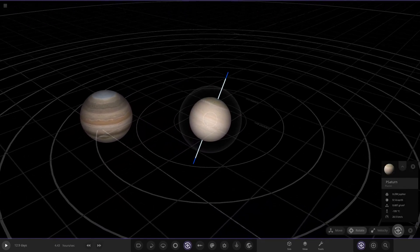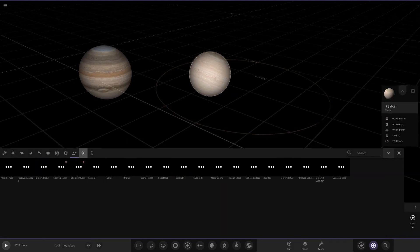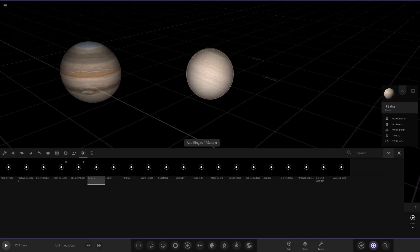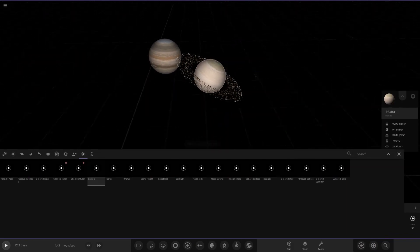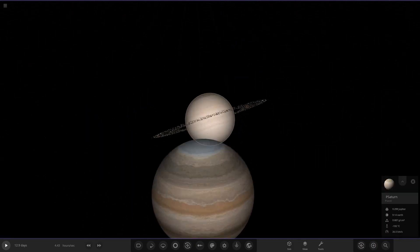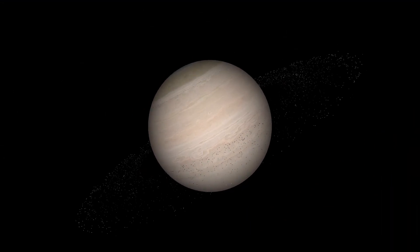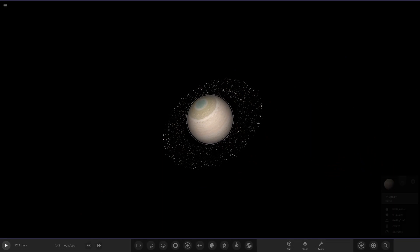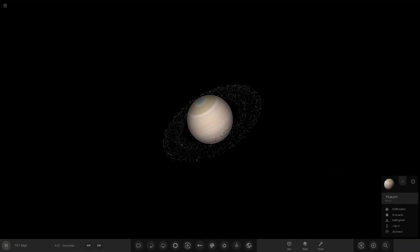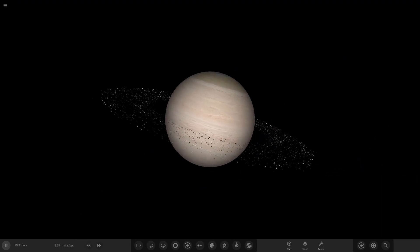We can't have Saturn without rings, so let's add the rings to this. Saturn rings — there you are. Oh yes! Saturn with its rings in all its glory. That does look good. So let's close Jupiter and just play Saturn. We'll slow it down so we can really enjoy all the bands. Saturn isn't rotating anymore, so now we can really enjoy all the bands flowing around in the Saturn area. Look at all that.